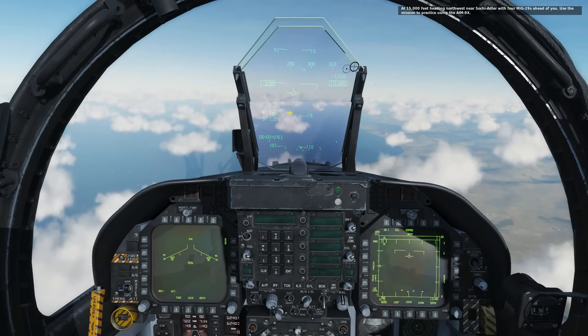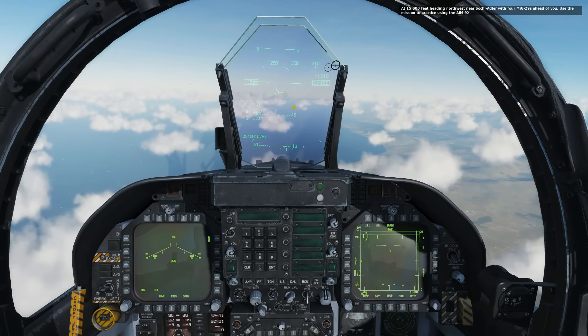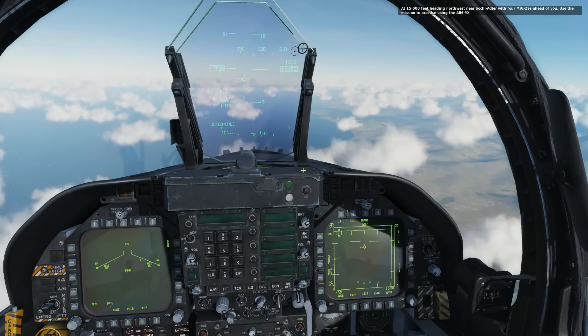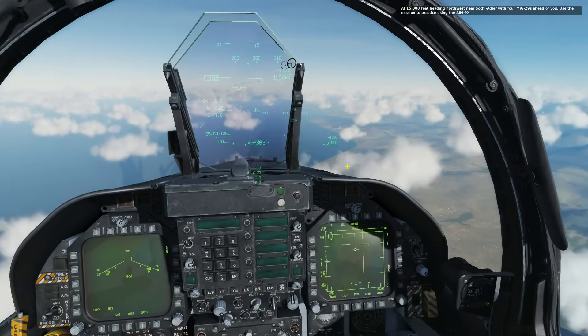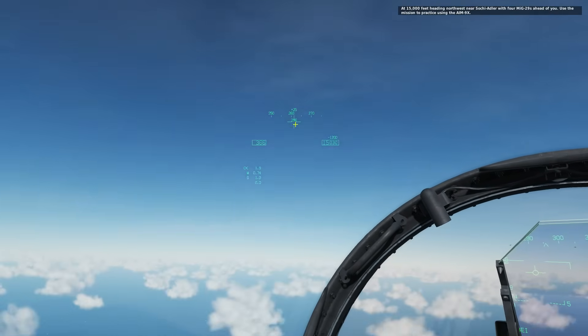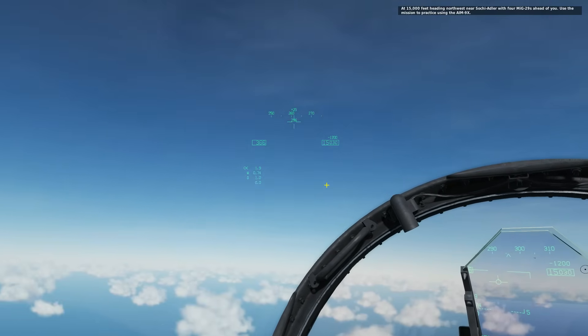What I'm using here is the training mission. There are training missions for all of these things we're talking about. This is the training mission in instant action that you can access from the menu for the helmet mounted display and the sidewinder. So the first thing we're going to do is turn the system on with this knob here.